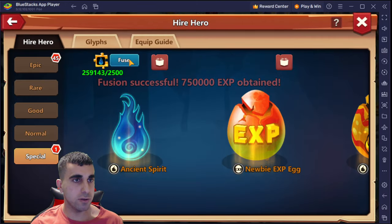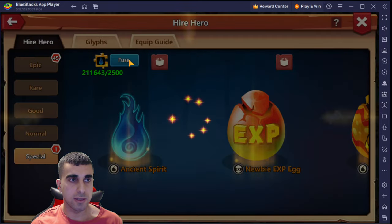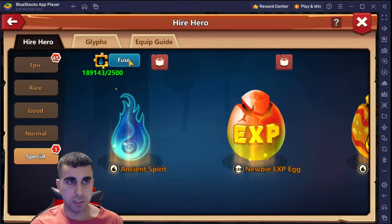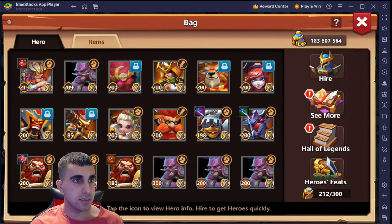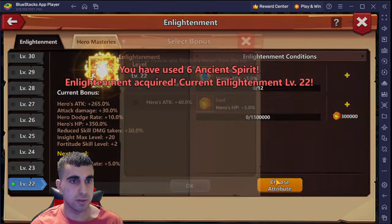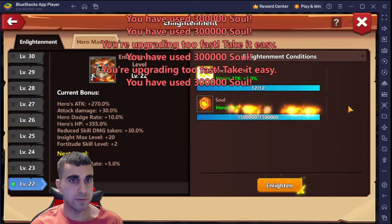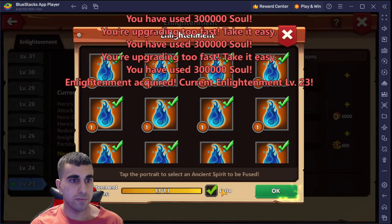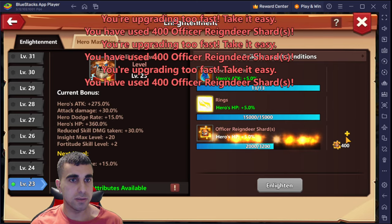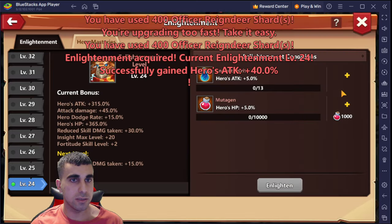This is the only thing that's annoying me right now. We're almost out - we've almost used up half a million. Each one is like 10, at this point 10 to 12 ancient spirits. Divine scale up - 12 there, 13 there. There you go, that's the last one - age attack - got that completed.